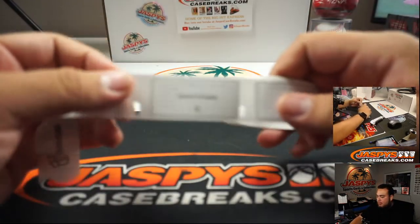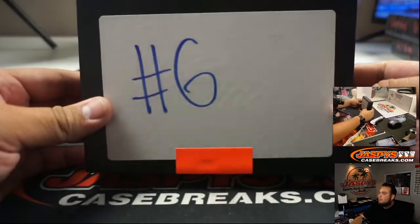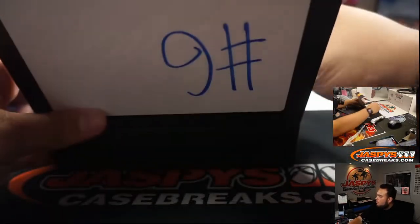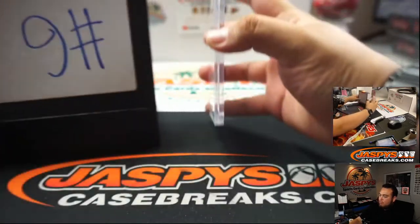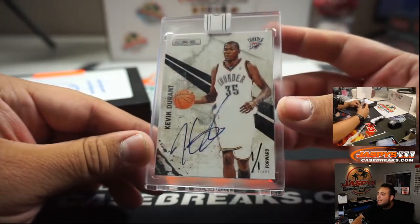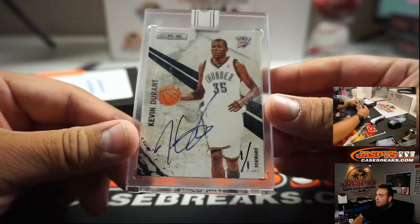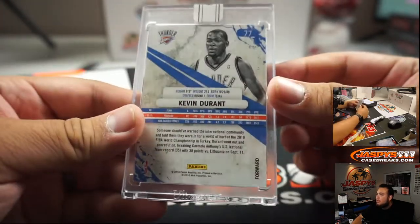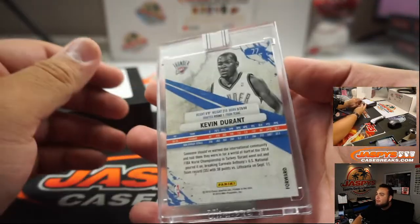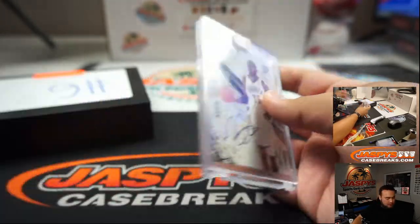Next one coming up — Steven, you have box 6. And it is a Kevin Durant 1-of-1. It says 15-16 Replay, which I believe was a buyback product. How about that? That's nice.